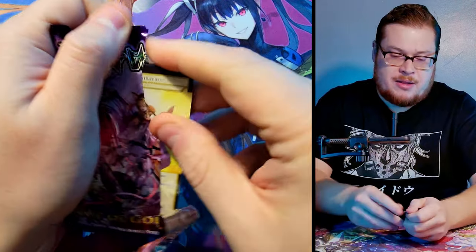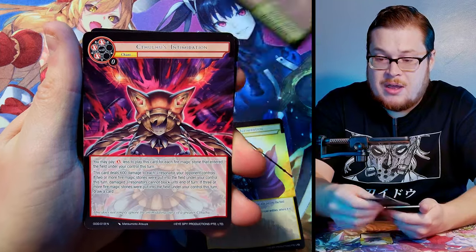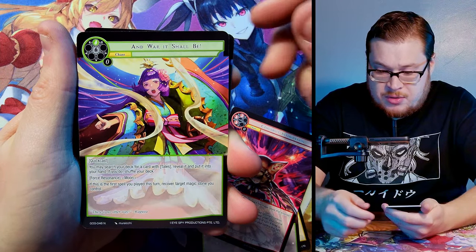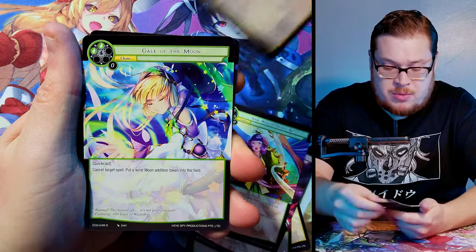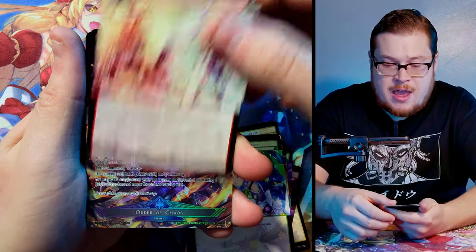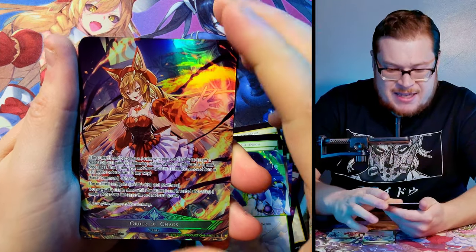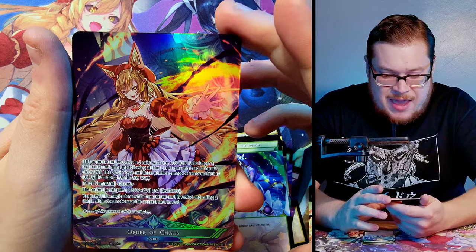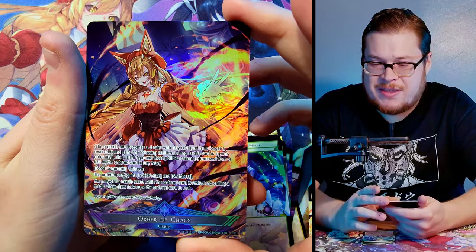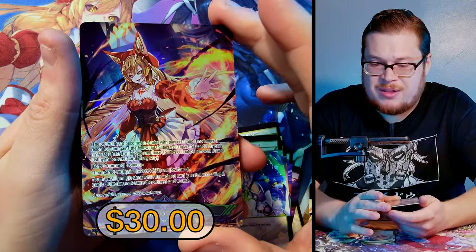Next one — we got Odin's Intimidation, Mimitribe, Cthulhu's Intimidation, War It Shall Be Repeated Faith, Gale of the Moon, This Means War as our rare — and yes! Order of Chaos — it's Nara Lethatep! Let's go!